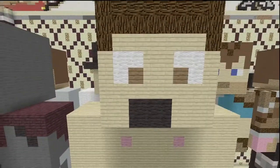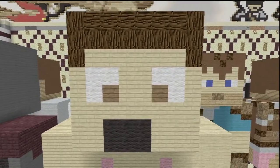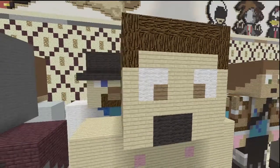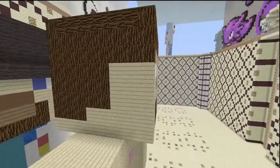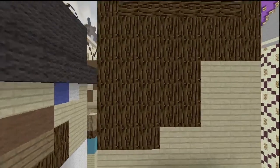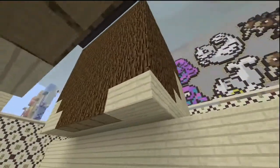Now for the front of the face: birch wood planks for the skin, spruce wood planks for the eyes, spruce wood for the hair, white for the rest of the eyes, and the screaming mouth is black. On the sides of the head it's just spruce wood and birch wood planks — simple and easy.